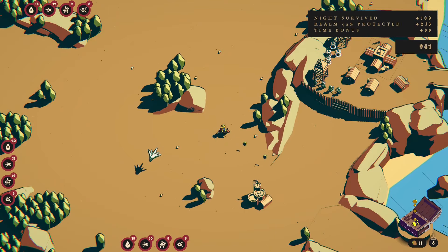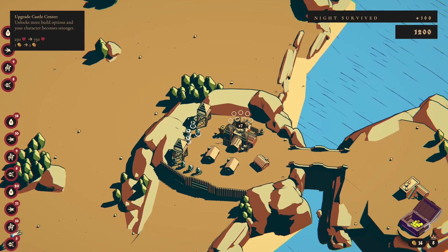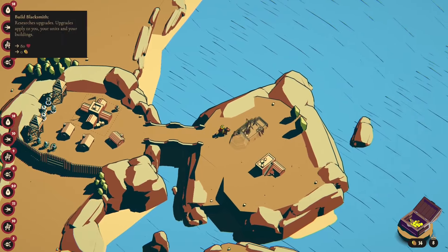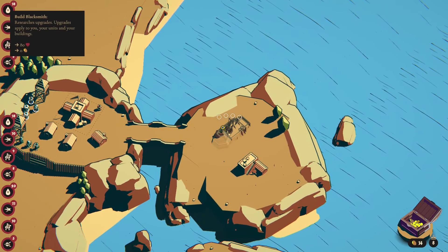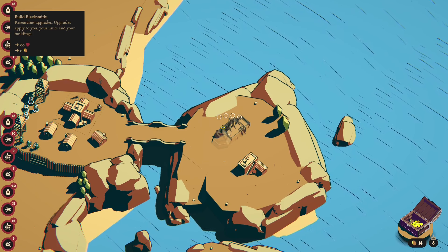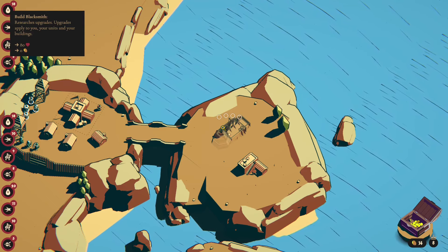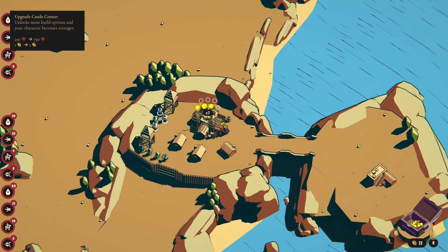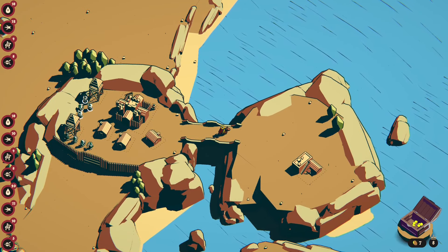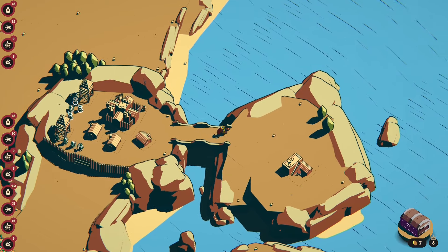I think a blacksmith could be a good one — yeah, some extra range damage would be handy. I think we go with this first though: the magic armor. If those fish things hit me I've at least got more health and it's going to reflect the damage back on them a little bit, so I think that's a good idea.